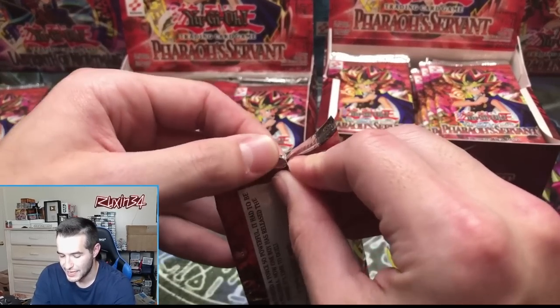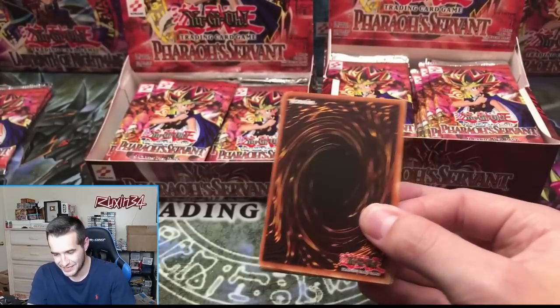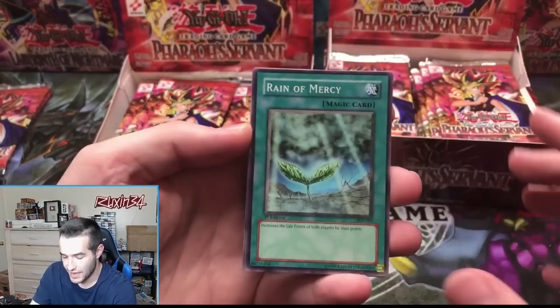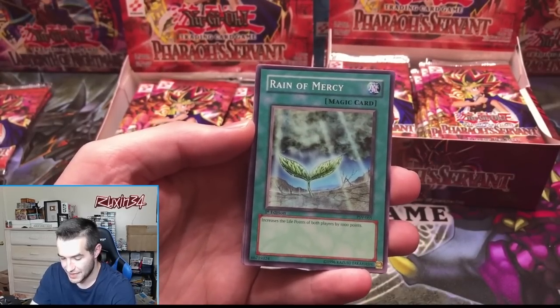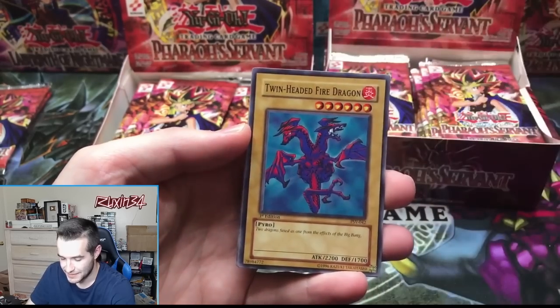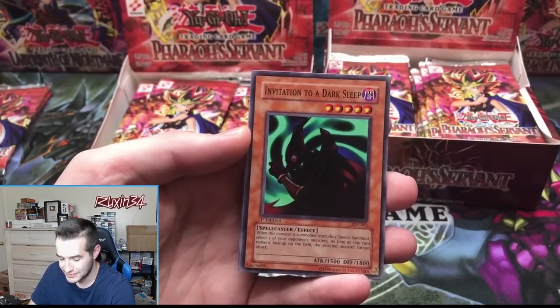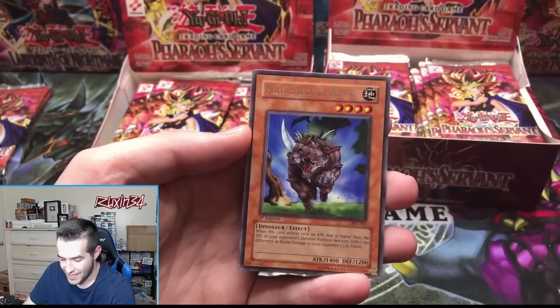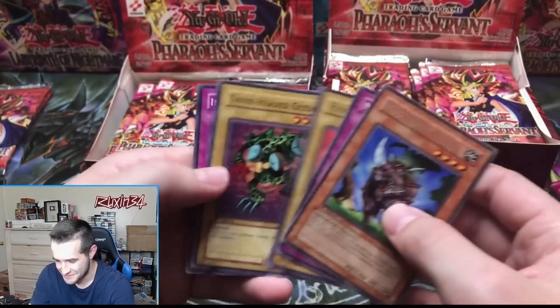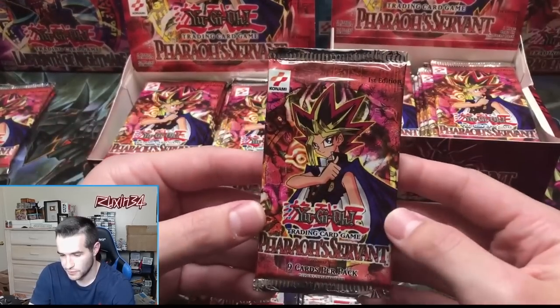Will Jinzo be in here? We could still pull another Thousand Eyes. The thing with 36-pack boxes is they actually have duplicates a lot — usually on the supers, but occasionally on the ultras. We could get multiples of the same card, and hopefully we do because they're the best cards. Reign of Mercy, Type Zero Magic Crusher, Twin-Headed Fire Dragon, Invitation to a Dark Sleep — and Mad Sword Beast. He finally missed — just a regular rare.